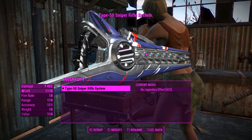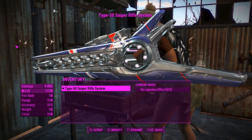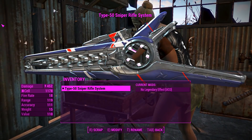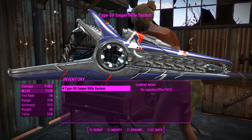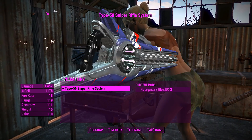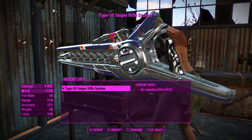G'day, this is Captain Noob and this is the Type 50 Sniper Rifle System or Beam Rifle. This is a standalone, non-customizable weapon from Halo 2, added by the Commonwealth Spartan Pack. It's worth noting that this pack is more about giving you the Spartan armor rather than the Halo weapons, so the weapons feel a little bit neglected in comparison, but hopefully in time we'll get full customization and all that.